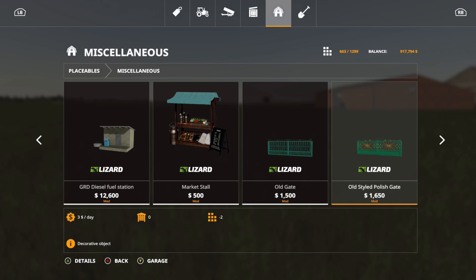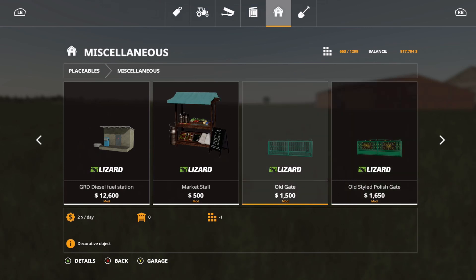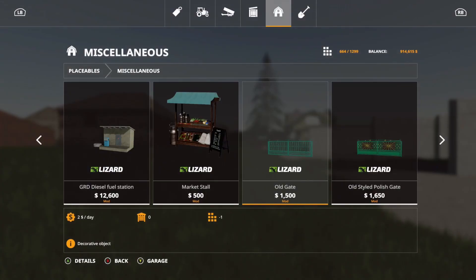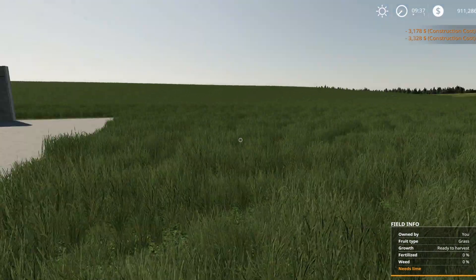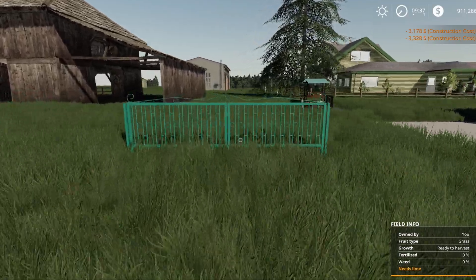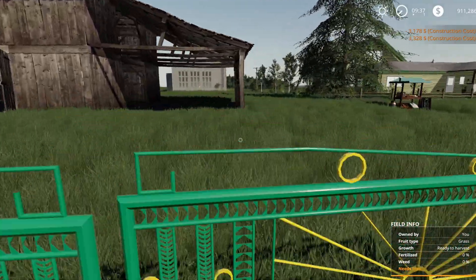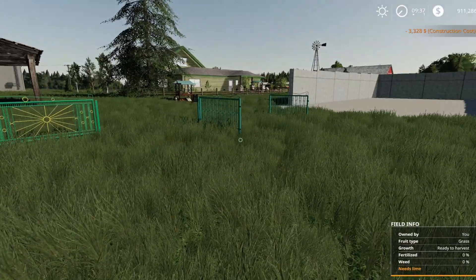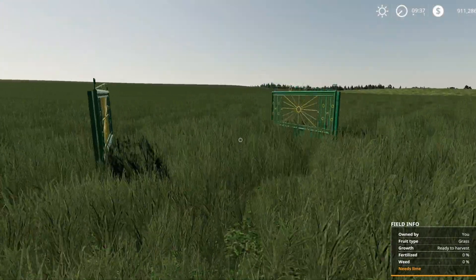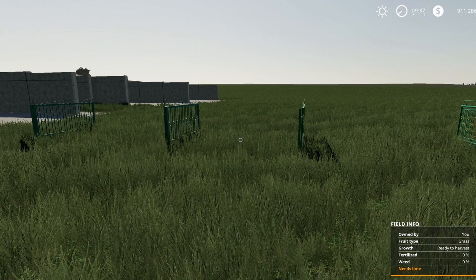Next is the Old Gates Pack — $1,500 for one style, $1,650 for the other, taking one to two slots. These are more decorative. Both gates open when triggered. They do look really small, but they work well. That is the Old Gates Pack.